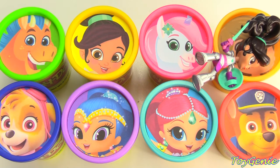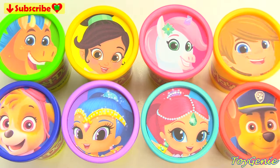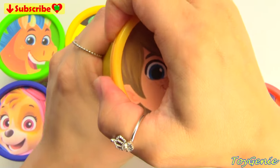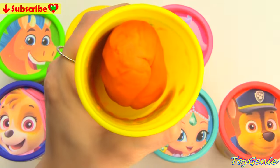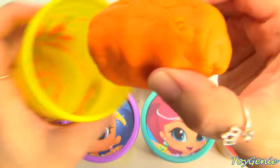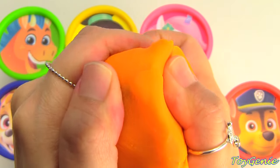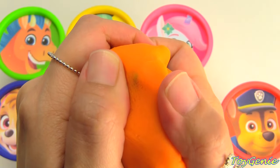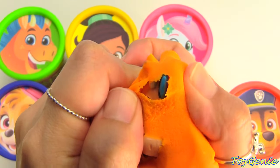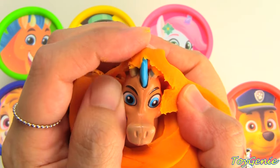Who is Nella going to stop on? Nella the Princess Knight stopped on Garrett! He's on an orange can of Play-Doh with orange Play-Doh inside. Let's see who's inside the Play-Doh. We got... Claude!